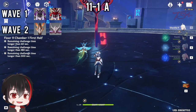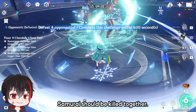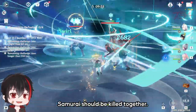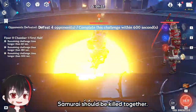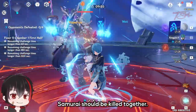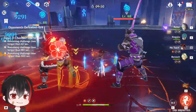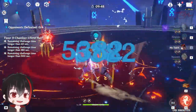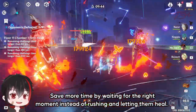Chamber 1 first half contains two waves of enemies. The Samurai at the beginning should be killed together. If one dies early, the other will heal a lot of HP and become immune to crowd control. If your carry does single target damage, focus one halfway down then switch to the other. Be patient and burst them both down together. You will save more time by waiting for the right moment instead of rushing and letting them heal.